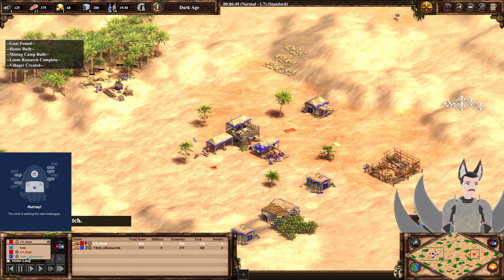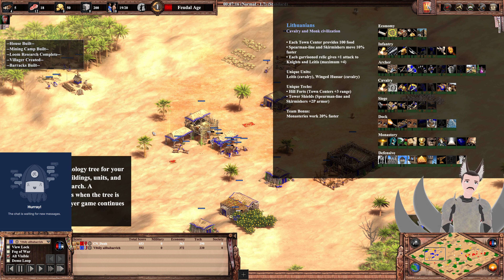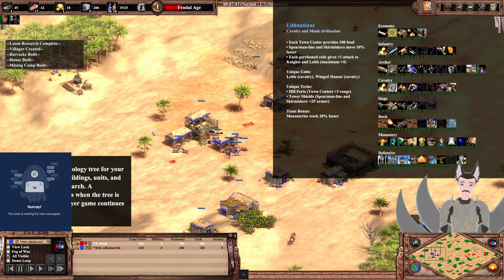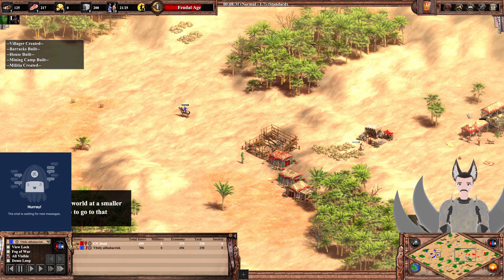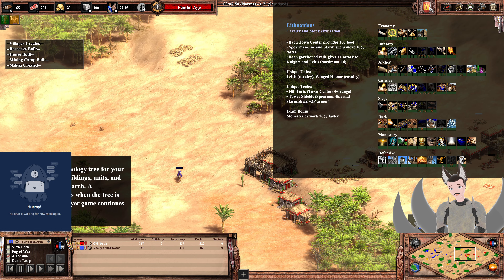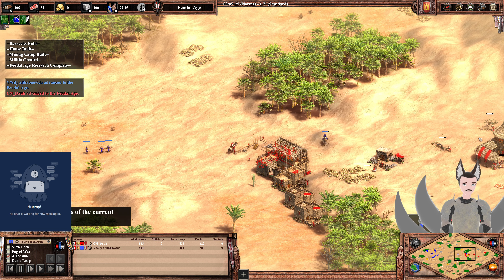Left side: Lithuanians. A Cavalry and Monk civilization. Each Town Center provides plus 100 food — so every time he builds one. Spearman and Skirmisher move 10% faster, making Spearman a bit more effective at countering any sort of scout rush.